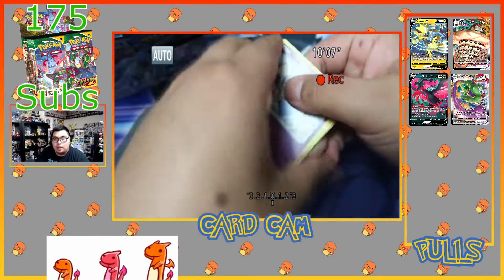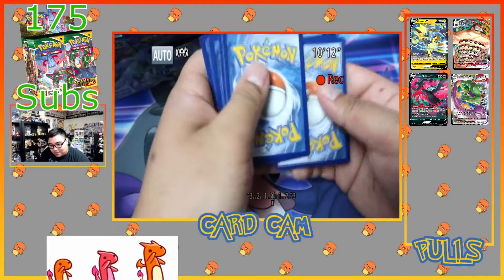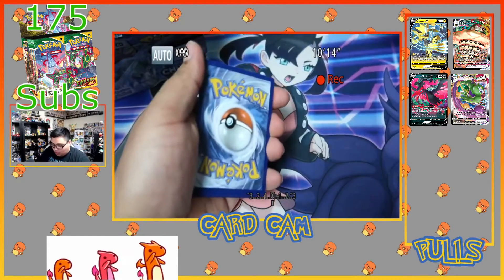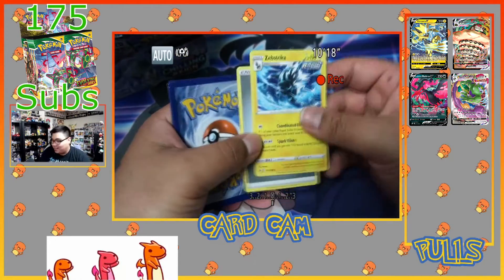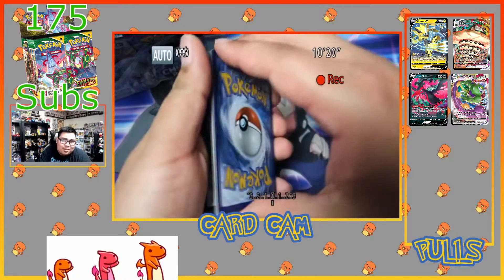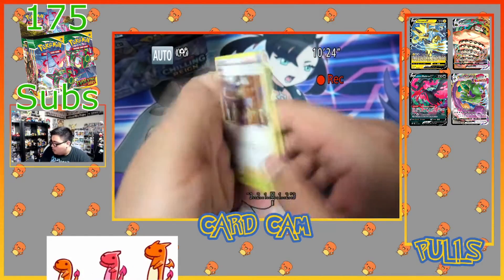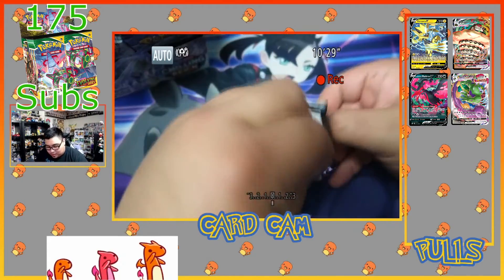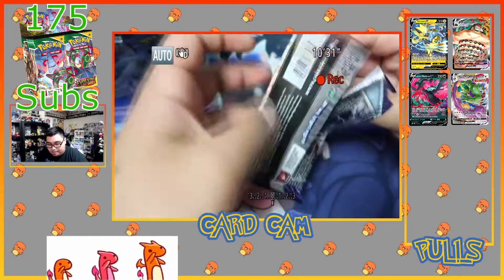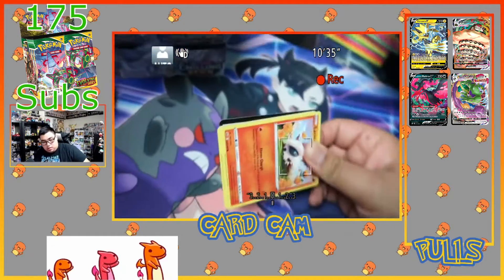Code card for you guys. We got the rare as well as an Inteleon Striker. It wasn't a great pack because we got a Spewpa — that's all we got in that one. We got Inteleon but he's not that notable. Let's keep going.